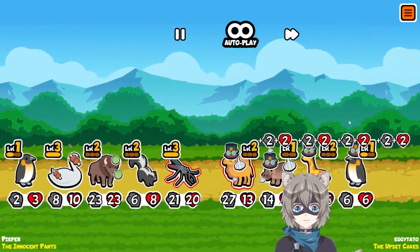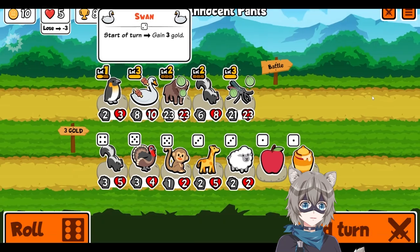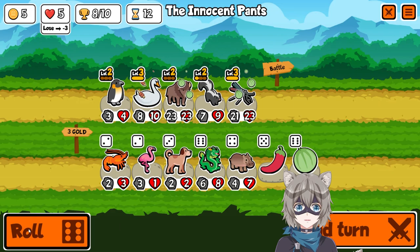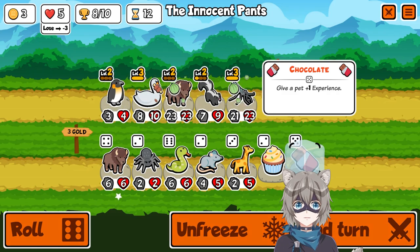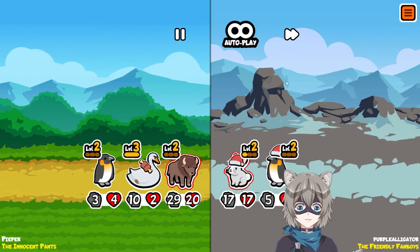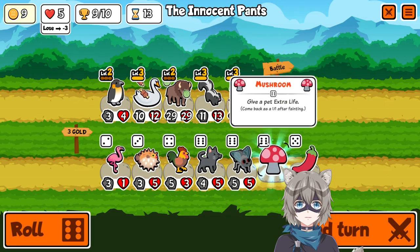Now we can get our penguin in here and start buffing. All our units are level two, so it's great for the penguin. It's almost as if we planned this whole build from the get-go. We saw a fly but I don't think it's good enough to take — all our units are great. Since we're sitting on eight wins, ideally we win in two more rounds. I don't think we really need to put the chocolate on the penguin — we just put the chocolate on the skunk and go for the victory. Level up the skunk.